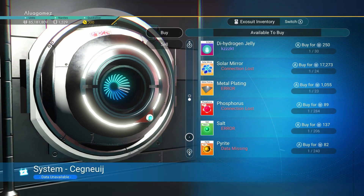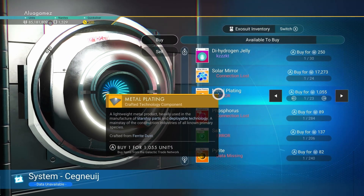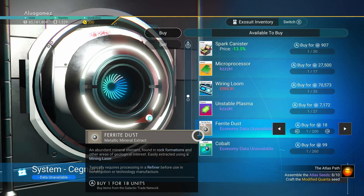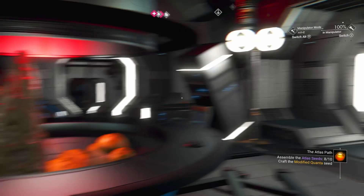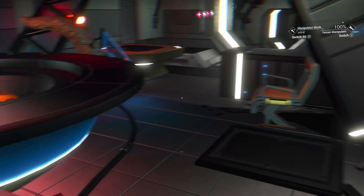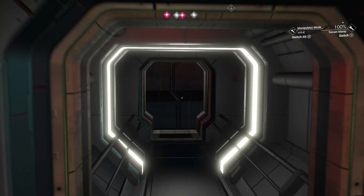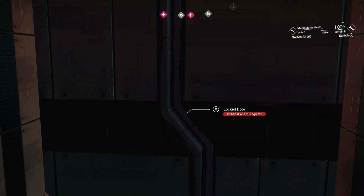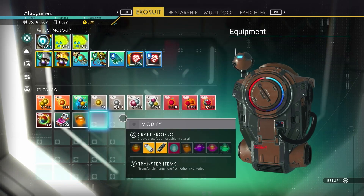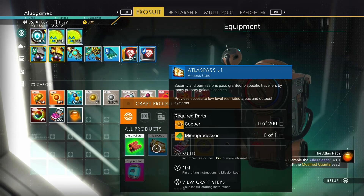There is a market here. 1055 for a piece of metal plating - that's kind of cool looking. In this corridor, need an Atlas Pass version 3. We can make a version 1. Do we have a version 1 on us? We should probably get around to making a few of those. Let's just take copper and microprocessors.